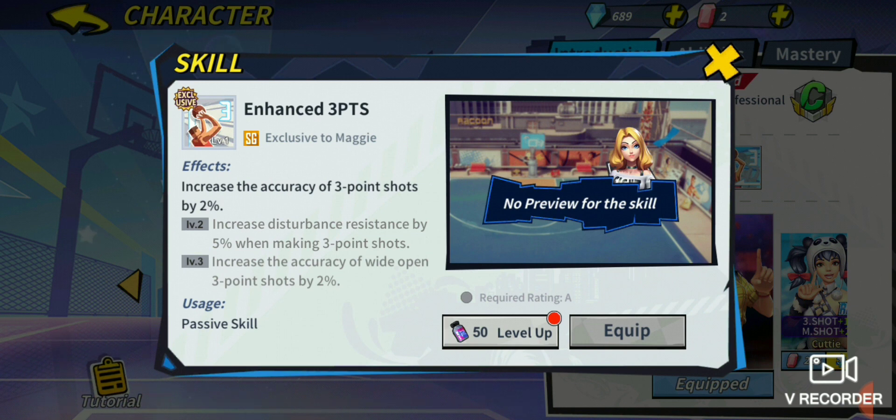Fire King's enhanced three-point is just so much better. But Maggie is still going to be getting 4% extra accuracy if she's wide open and 5% disturbance resistance stacked on top — that's 10% disturbance resistance and 14% extra accuracy if she is wide open, but only 12% extra accuracy if she's contested. Keep that in mind.